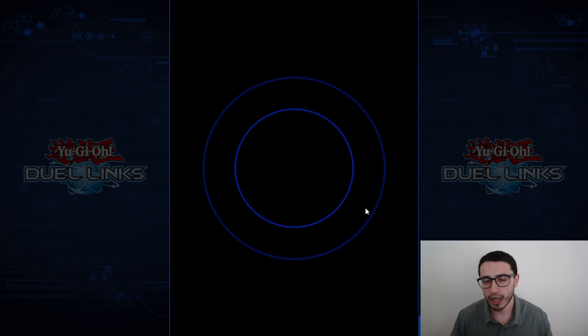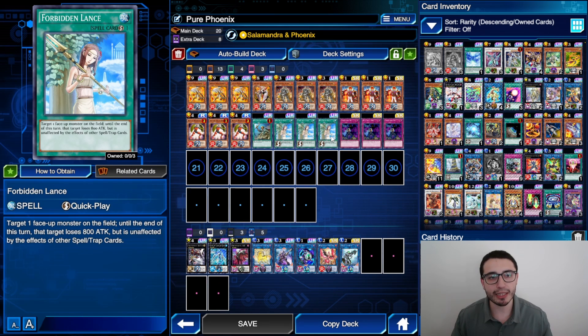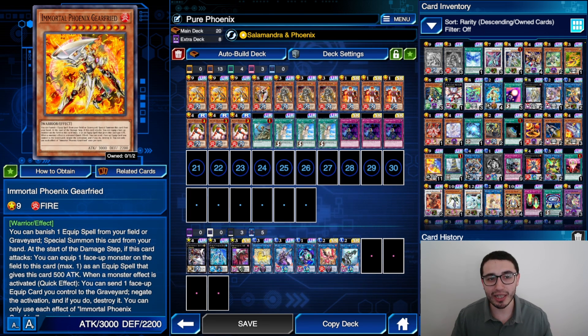Of course with this boy — I could have used the other two versions of Joy but this is the pure Phoenix — we know we have to use Lance, because in a meta full of monsters that can draw two cards on command and full of back rows everywhere, all the duels I lost were because my opponent set three and I only had one Lance.